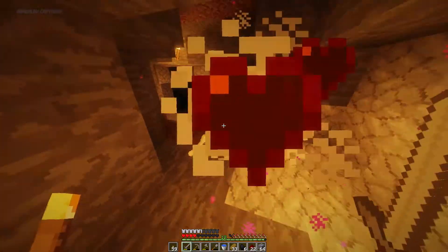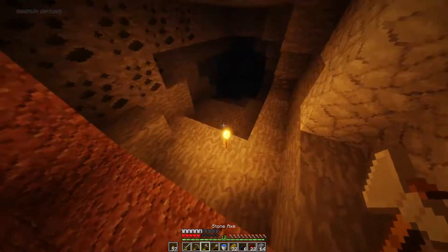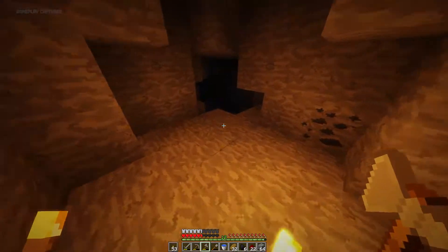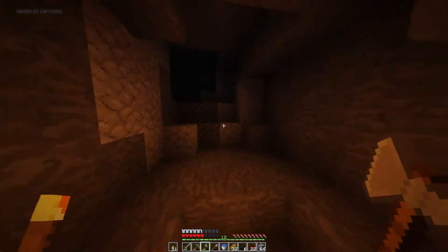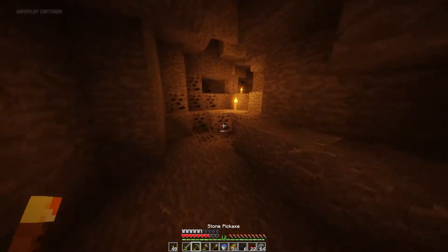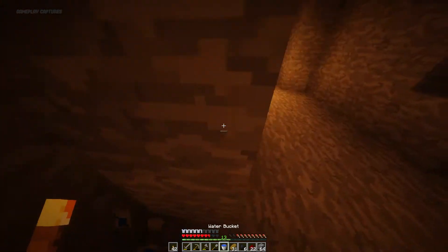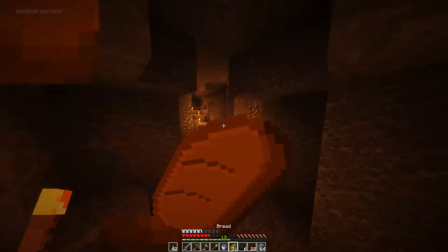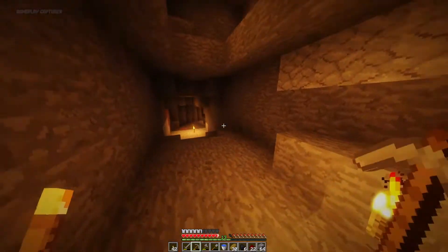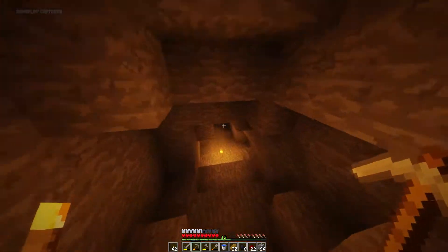Oh my days, I'm almost dead. I'm at four hearts - don't die! Yeah don't die, because then you'd have to run so far back. I found more of a cave, it kind of leads down. I'm in the ravine still. That leads up - I don't want to go that way. Found diamonds again - wow, your luck! I've been placing torches. I'm sorry, I have four hearts. These skeletons are powerful. Let's go that way - there could be more diamonds.